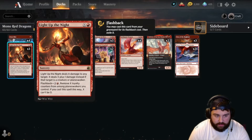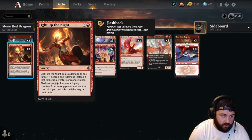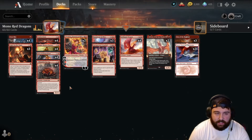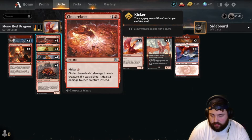Light Up the Night costs one red and X — X is any amount of damage to any target. If it's a creature or planeswalker, it does X plus one. So if you're really in a tight spot, you can tap three mountains and deal four damage to something for three total cost. It's decently efficient when you need it. We're packing four Cinder Clasm.